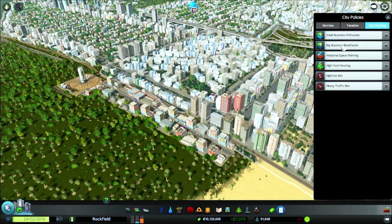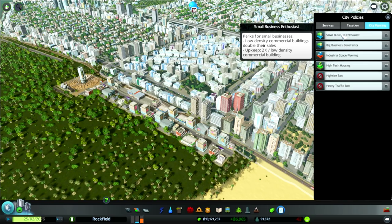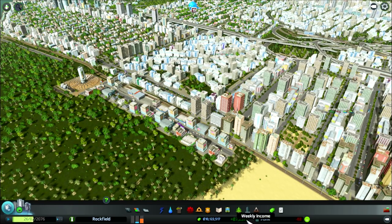Apparently if we select these things right here — the small business benefactor and the big building benefactor — they should increase the profits of our commercial areas. So just by clicking on these, I thought we might initially see our budget plummet down towards the negative, but it just jumped up by 1,000 and then another 1,000. It keeps going straight up. That's actually really crazy — it seems like a straight way to make your buildings more profitable, and they generate more money instantly.